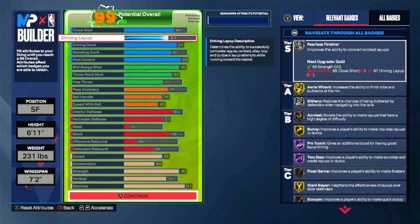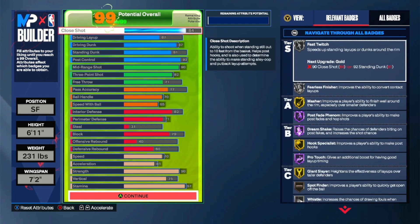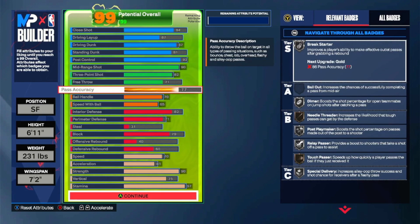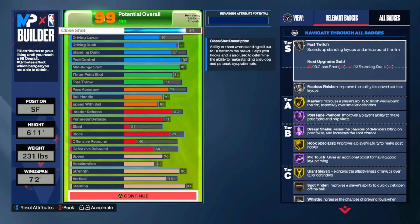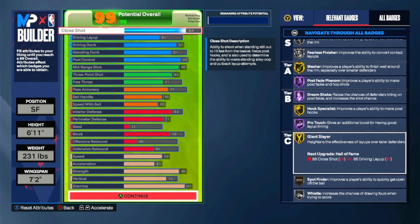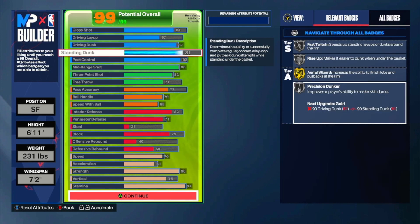71 free throw, so you get free points because you will be getting fouled a lot if you use this build as a slasher or in the paint, which you will be. 6'11" is going to change Season 2. This is my build, but the other ones y'all might think are better because they can do other stuff. Gold masher is going to be insane — your green window on dunks and layups is going to be insane because everyone is going to be smaller than you. You also got Hall of Fame paint pro touch.